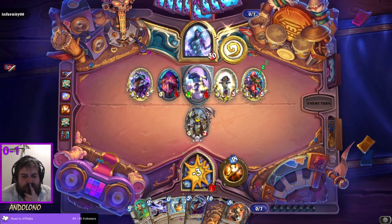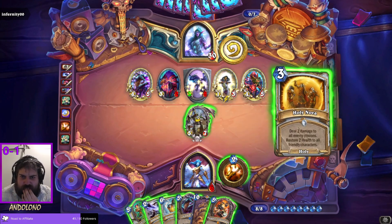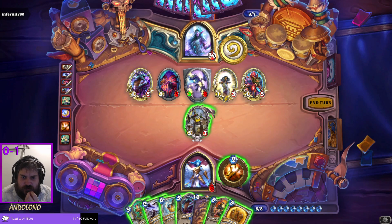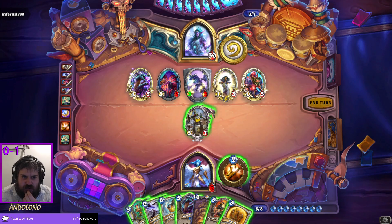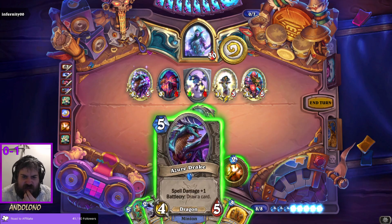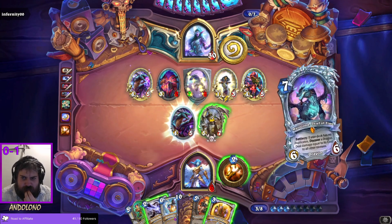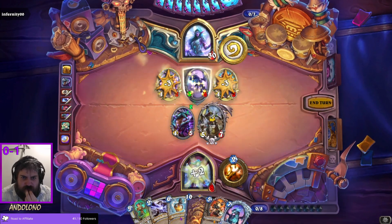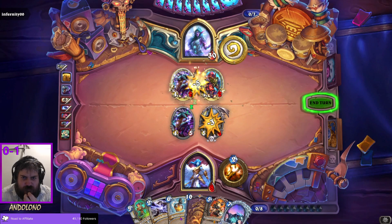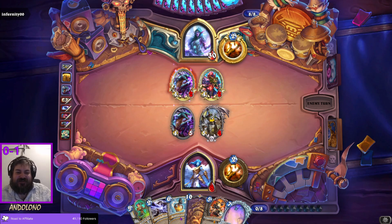Reno, buddy, it's time to show up. Holy Nova — not quite good enough. I can kill two here — actually that is pretty okay. God, it would have been pretty good for you as well, Morizond. That was so close to stabilisation.